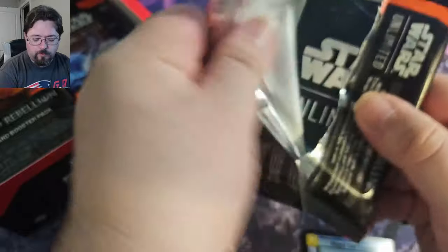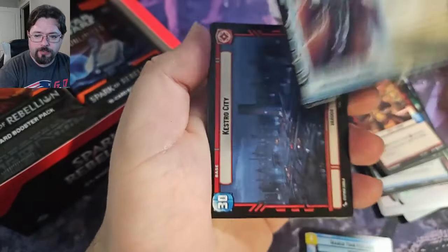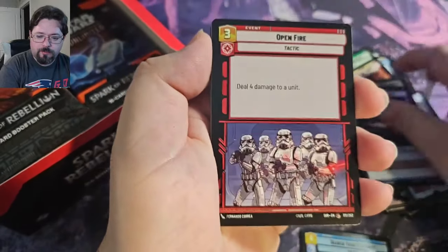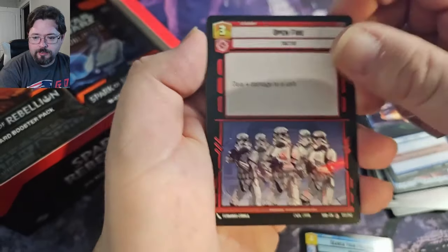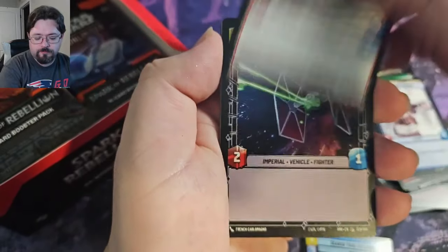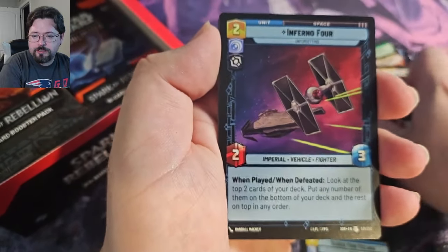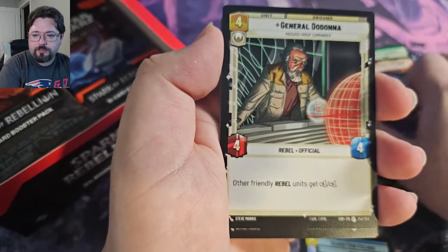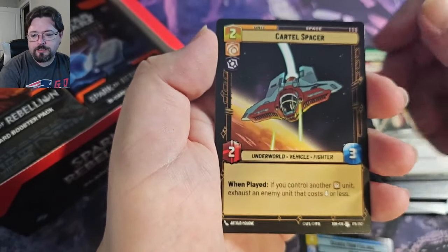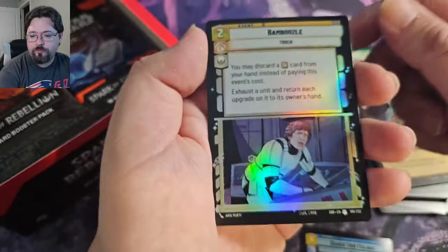The odds to get the Showcase Card is about 1 in 12 boxes. We're going to be opening 4 boxes on the channel. We've got Chewy, so hopefully we can get one of our Showcase Cards. The Inferno 4, General Dodonna — this was great during the pre-release — Cartel Spacer, and Home 1 Legendary. Very nice. Our first Legendary, and we've got Foil Bamboozle.